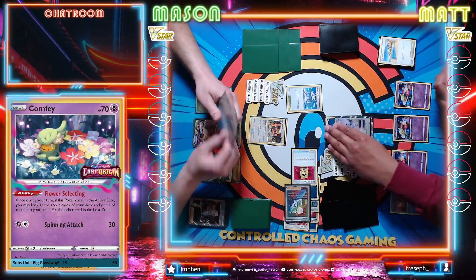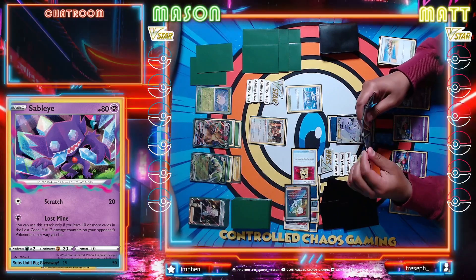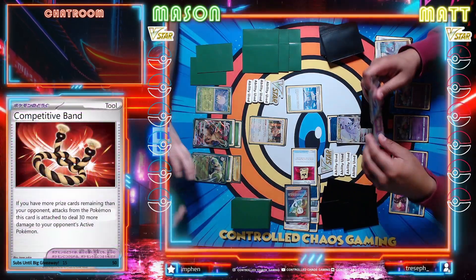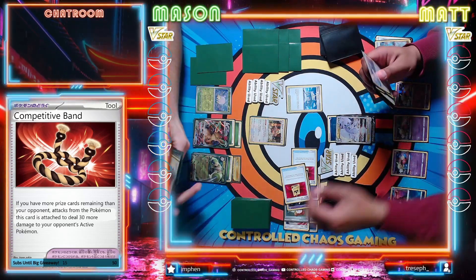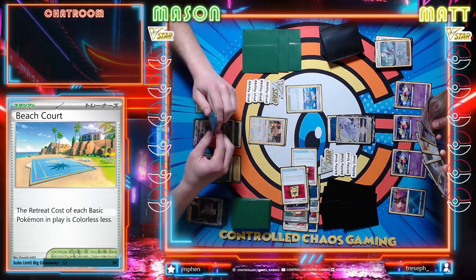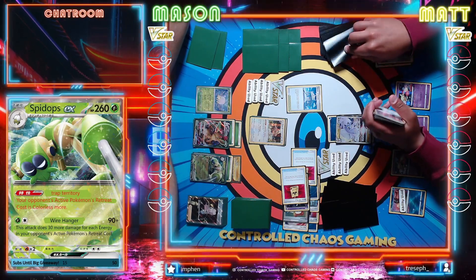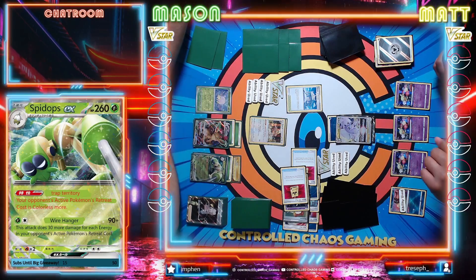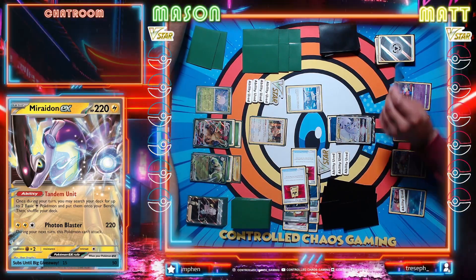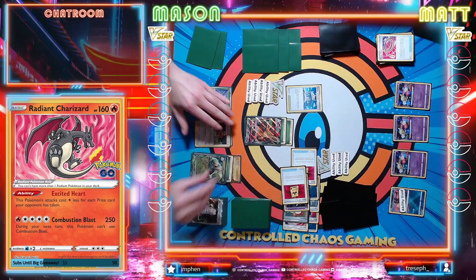I'll draw for the turn. I think we will just go straight for this Colress. We're going to Conceal Cards. So this doesn't have to be the active? Nope. And they're stackable too? Yep. Escape rope. I think I just bring up my main attacker here - high HP means he's not getting knocked out so it's pretty safe to do that. Now we're Flower Selecting. Gotta be very careful with my resources so I don't get stuck. We're going to Lost Mine a switch.